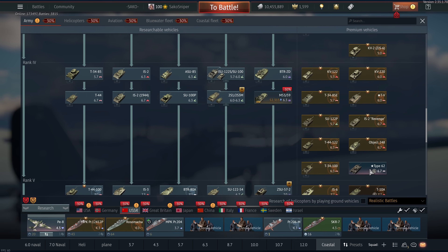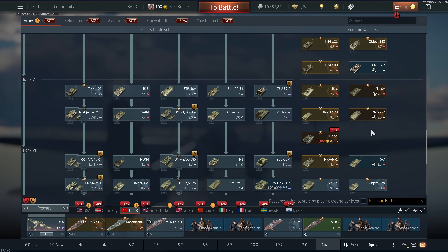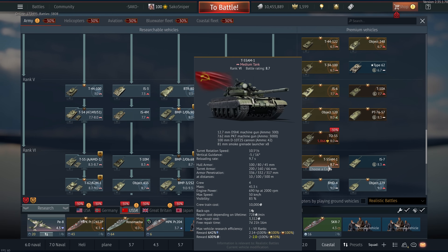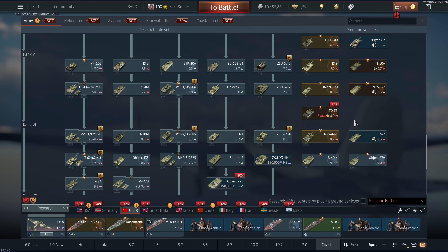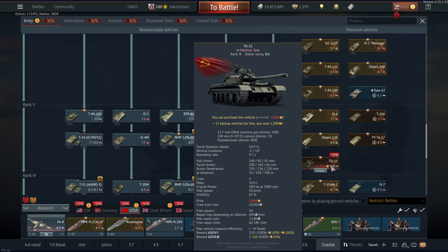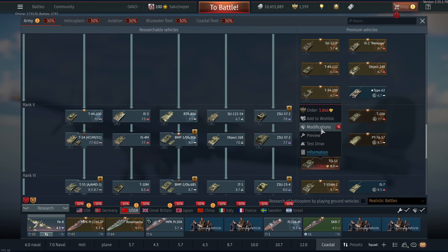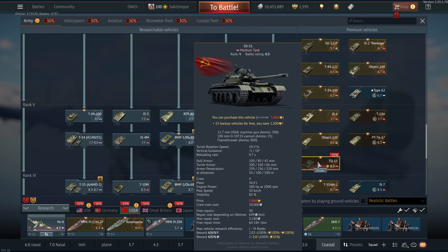I don't think there are many Golden Eagle premiums here. The IS-2 Revenge is pretty decent but it's got quite a long reload — good armor though. The IS-6 is almost certainly going to be on sale — absolute beast of a tank. It is 7.7, which means it can be a little bit rough in an uptier. The T-55 is a decent vehicle — a stabilized T-54 with that fantastic BR-412D shell. Very good tank — basically a T-55 AM1 with less armor but the same fantastic gun.